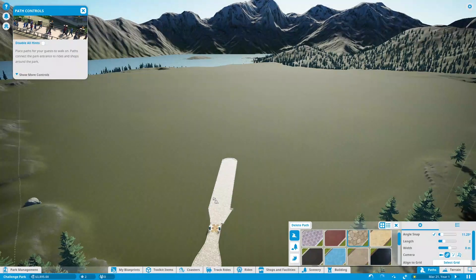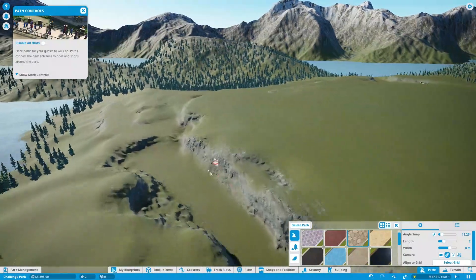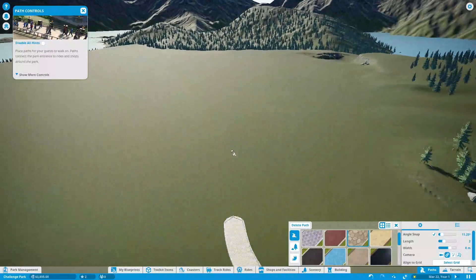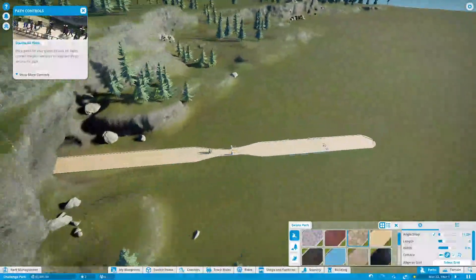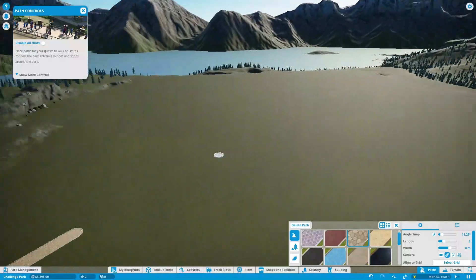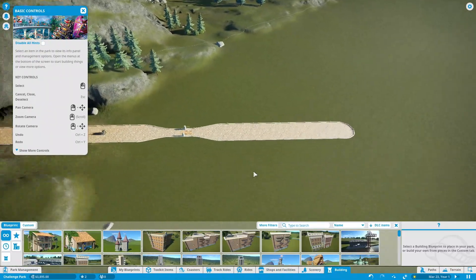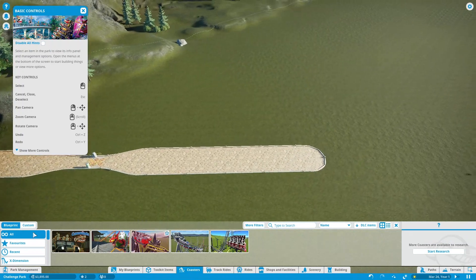I don't want the entire park to be flat. As we go along and once we get more money, I'd like to terraform mountains and valleys to help shape the rides and the feel of the park. We chose an alpine environment, so I'd love a huge mountain in the center with a waterfall and tons of trees everywhere. Our first priority though is making money, so let's get something down quick and then worry about scenery.